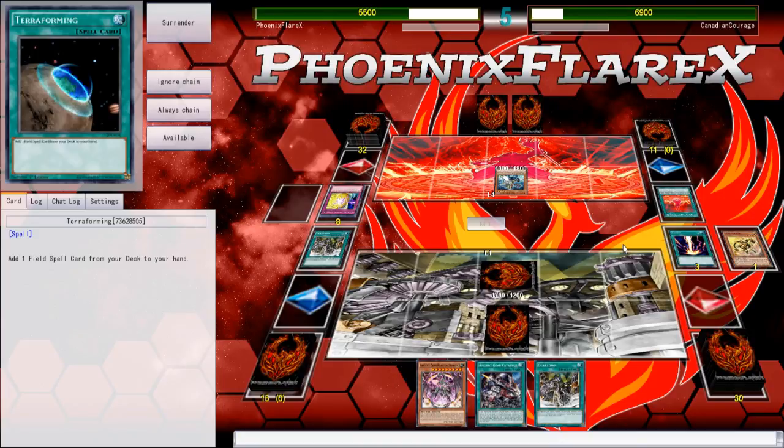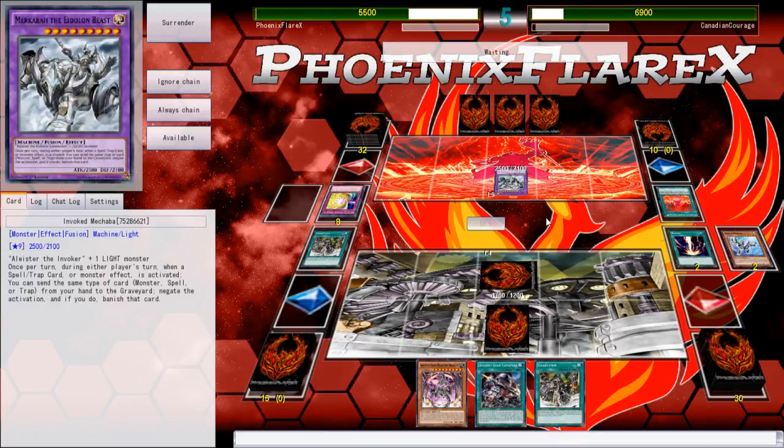I was really surprised that the Regeki resolved. I was expecting it to be negated so that I could resolve my Wyvern — I was trying to bait the Makaba negation — but it just actually killed them. So Quaking Mirror Force has my stuff face down, which means I'm super vulnerable to a Gladiator Beast play if he has one to normal summon, but fortunately that's just not the case.